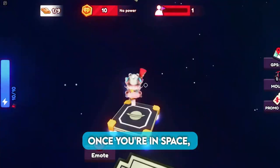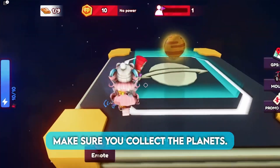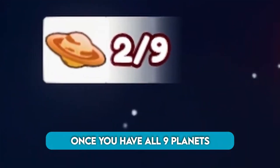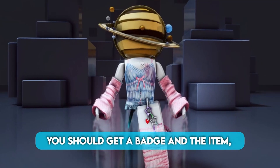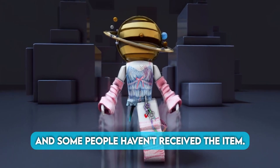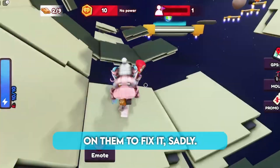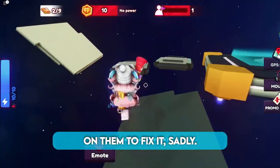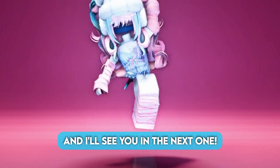Once you're in space, you have to just complete the OBI, and as you're completing it make sure you collect the planets. Once you have all 9 planets and you finish the OBI, you should get a badge and the item. However, I have heard that the game is glitched and some people haven't received the item. If this happens to you, the only thing we can do is wait on them to fix it, sadly. Anyways, I hope you all liked this video, and I'll see you in the next one.